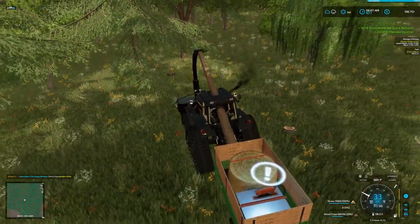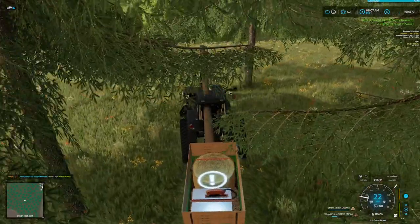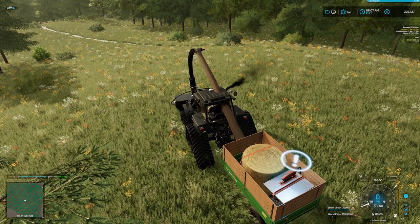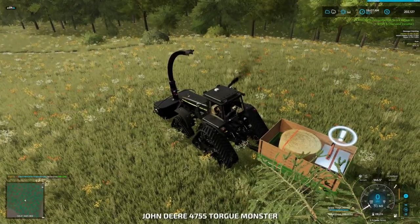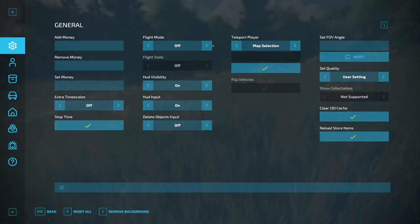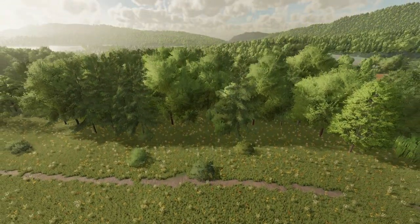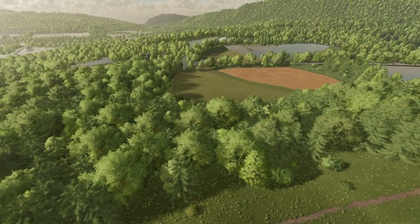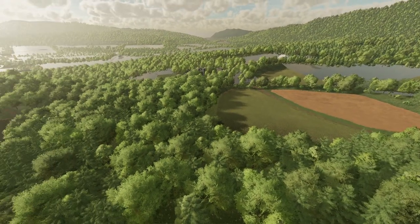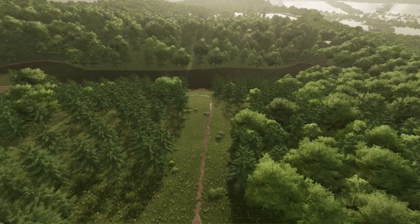Now, what is that line and why is that line there? Let's turn this off, get out, and go into flight mode because it's much easier to show you this in the air. Here are our fields — these are our regular fields. We harvested that one a little while ago. I don't know why the clip plane does that; I think it's because this is an older map that hasn't been updated recently, but that's fine.